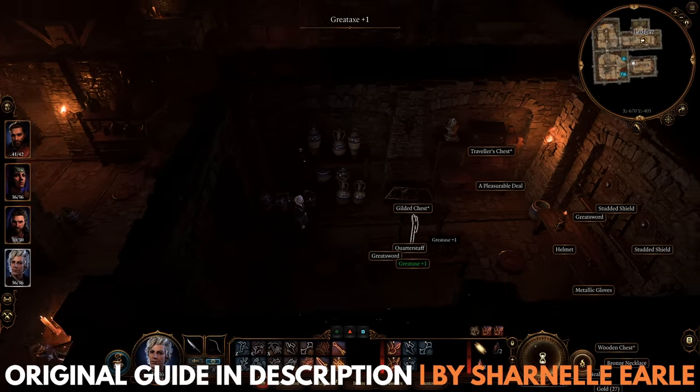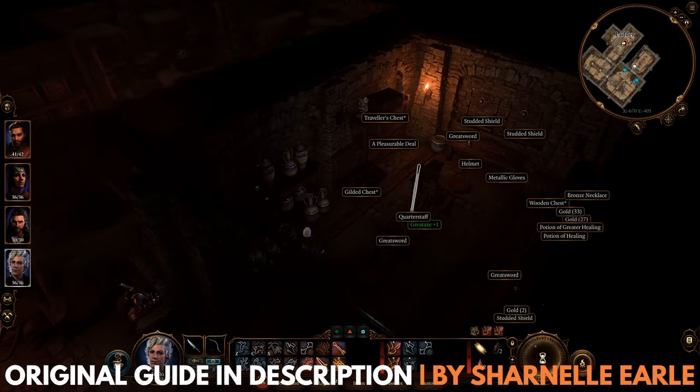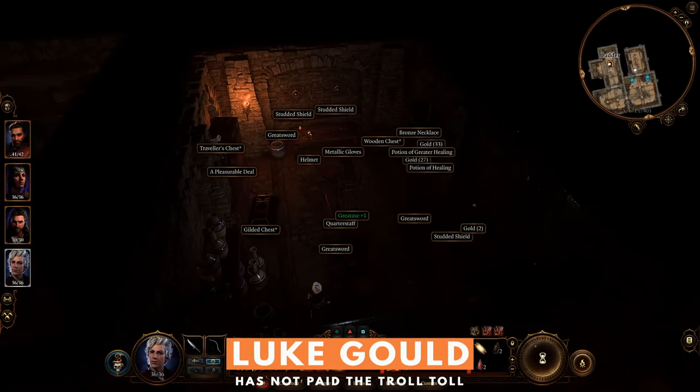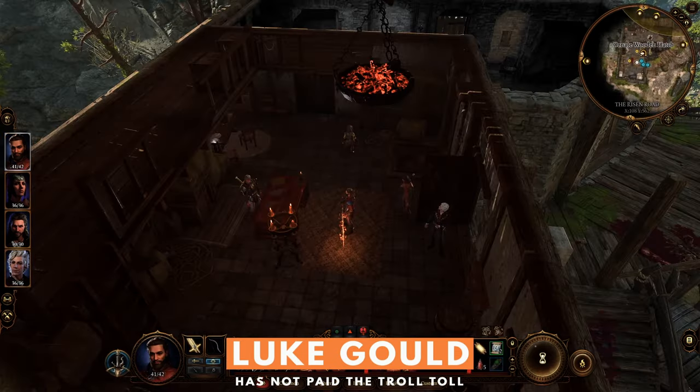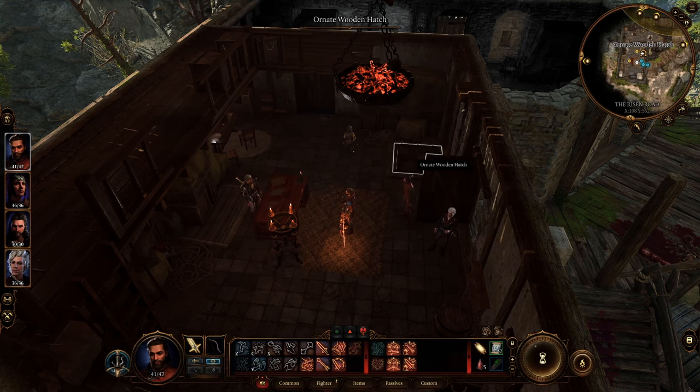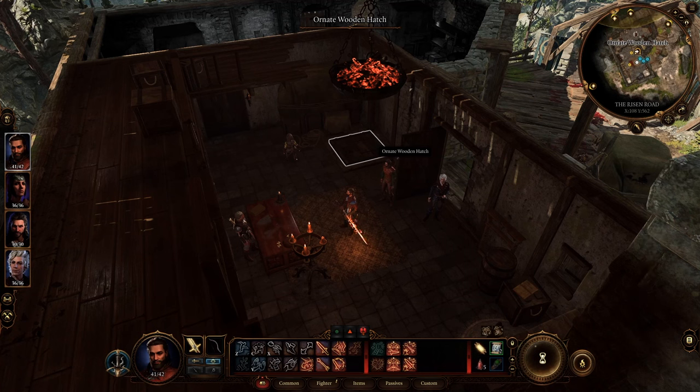There are quite a few secret vaults and secret entrance locations in Baldur's Gate 3. All you have to do is explore and have good investigation skills, and you'll be able to spot them. The locked door at the bottom of the Toll House leads to a vault and has plenty of rewards. The Toll House itself is a location within the Risen Roads.